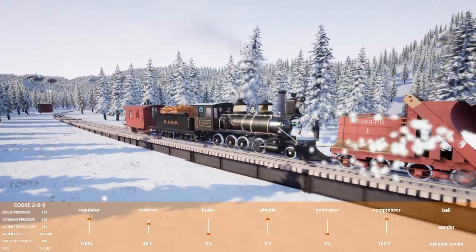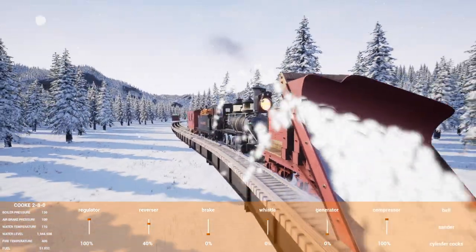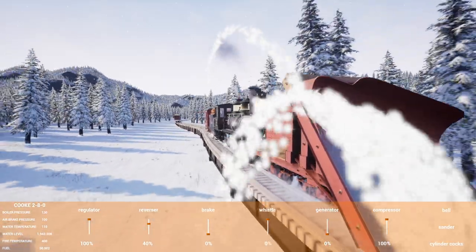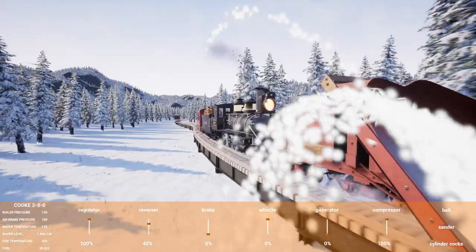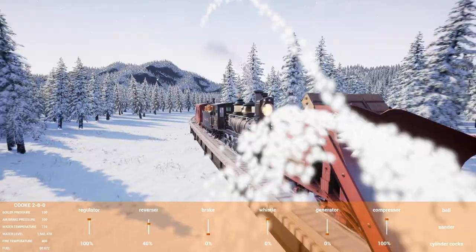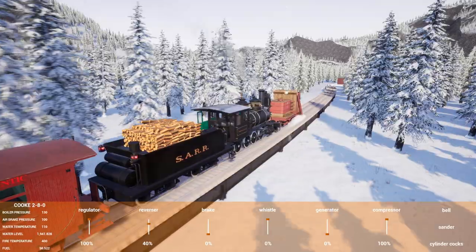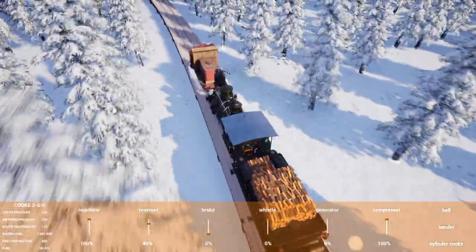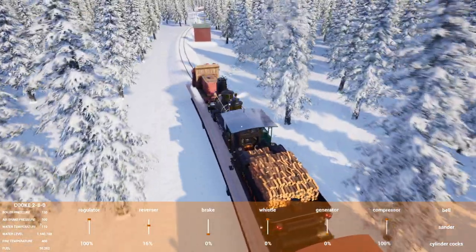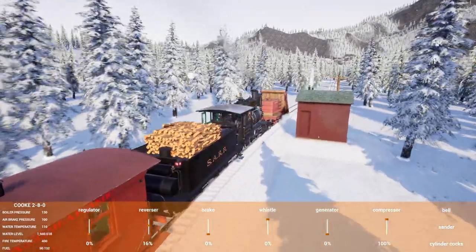The snow shoots farther and farther back the faster you go, which is kind of cool. Look how high it's shooting - wow, I didn't expect it to go that high. That is pretty darn high!